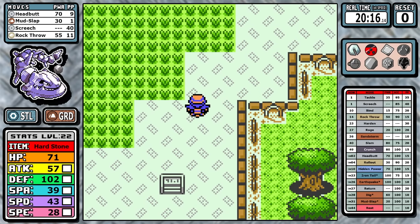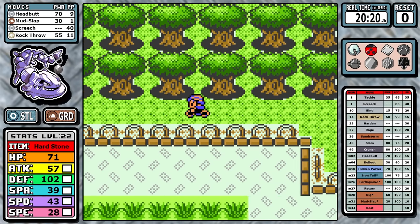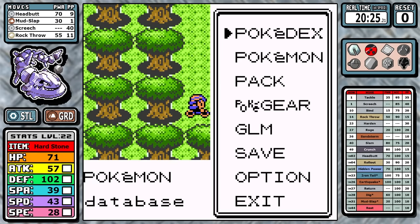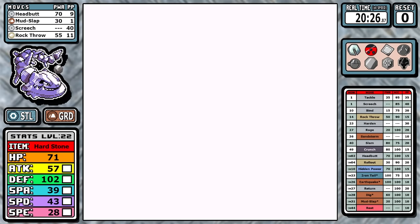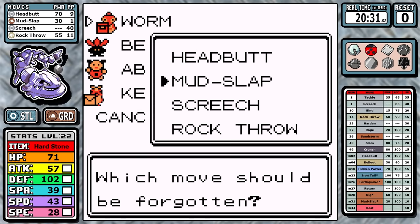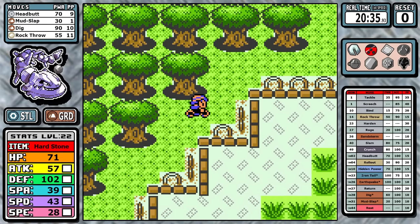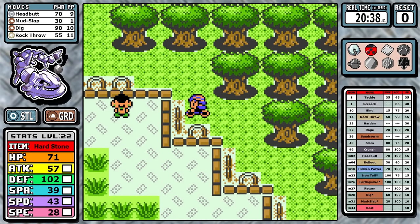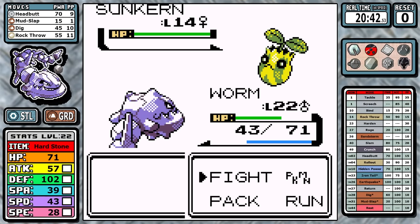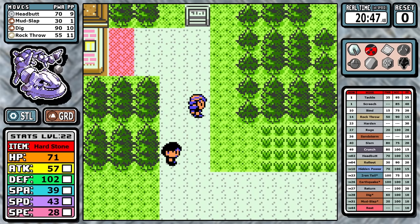Now let's talk about Dig. In previous episodes I said if you're using a good Pokemon you'd never need Dig — escape ropes are more efficient and Dig is just overall nerfed. But this is the kind of run that's going to need it. You don't get Earthquake until the very end of the game, so we're going to be relying on Dig. I hate it, but 90 effective power with STAB isn't too bad, and it's necessary to help Steelix get over the hump in a few of these battles.